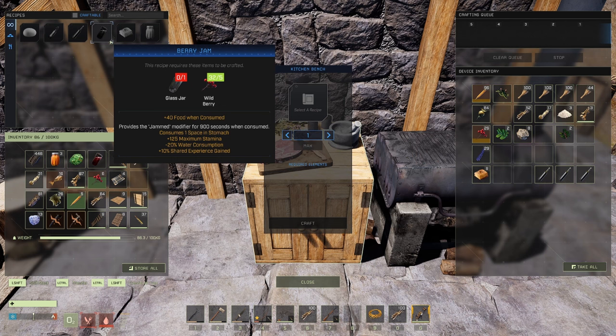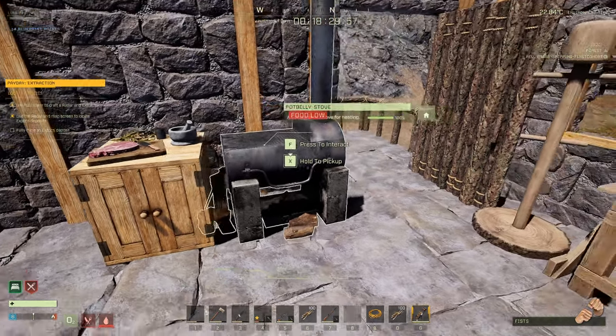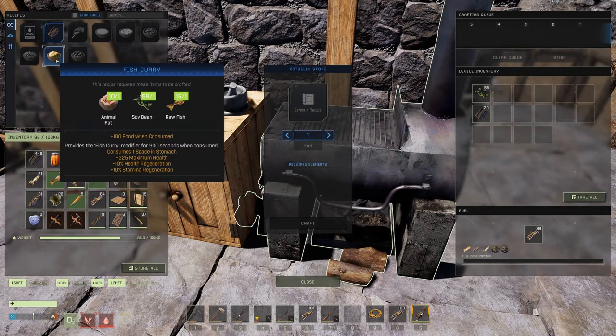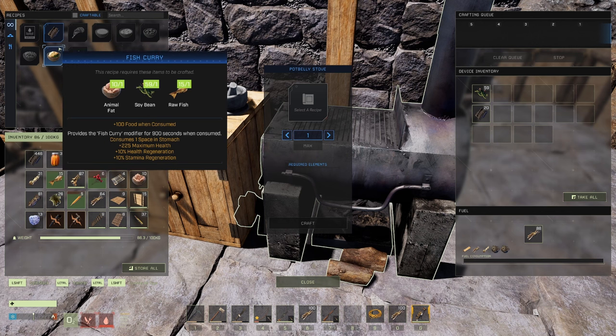Now if you want to throw a little bit of health in there, drop out the berry jam and go to your potbelly stove, which is tier two. In there we'll look at fish curry. I'm trying to give you easy recipes - there are better things you can cook, but this is all about ease of access; stuff we can pick up easily along our travels at almost any point in the game. Things like pumpkin squash exist, but in large quantities you'd need to set up farming, which takes time.